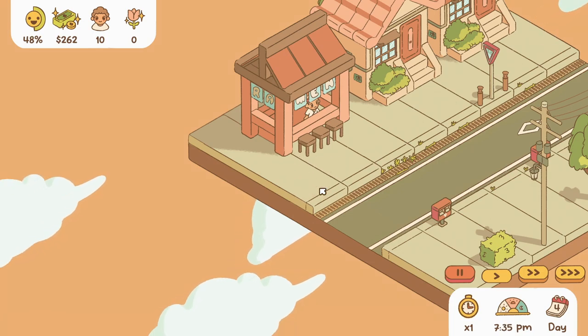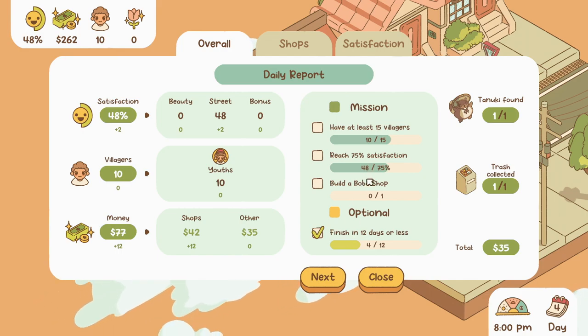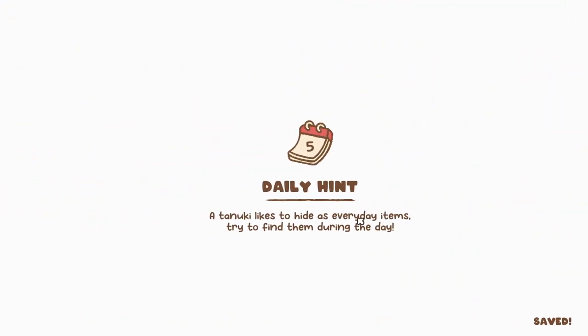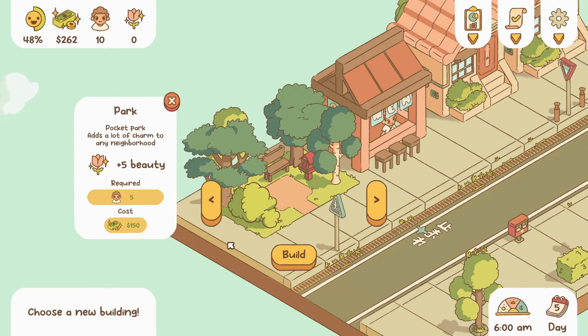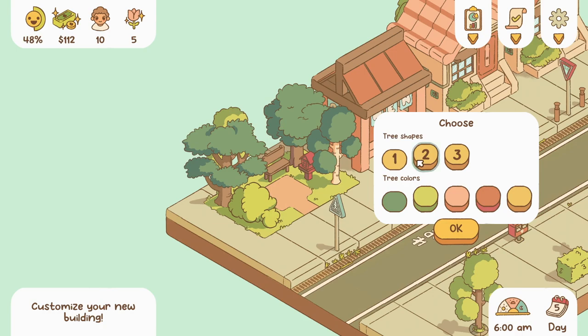Look at the profits — we can afford the boba shop now! We increased satisfaction by two percent. When we get the boba shop that's going to create variety. Wait, what does this mean? Okay, figure it out. Let's build the boba shop — add a building and do the boba shop. Oh wait, required satisfaction is 60 percent. Shoot, we still can't do this.